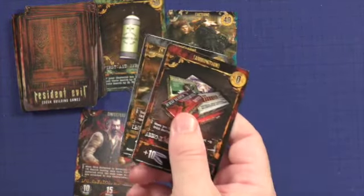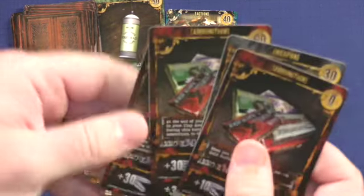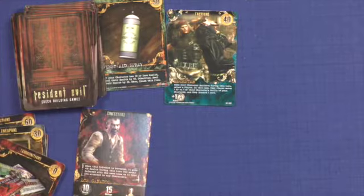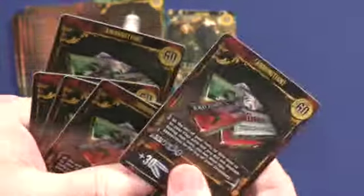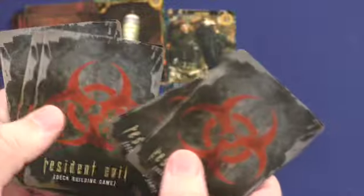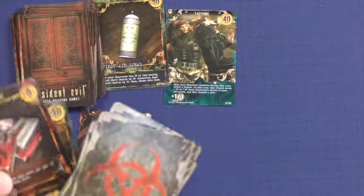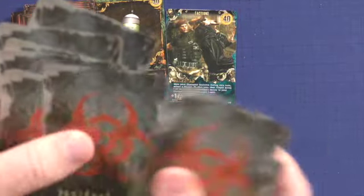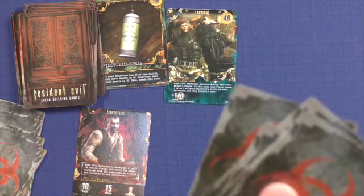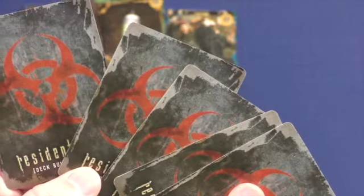At the end of your turn, you discard all your cards into your discard pile, then draw five new cards for your new hand. If at any point you go to draw and your deck is empty, you shuffle everything together and draw five new cards. That means any cards you've bought that were in your discard pile can now potentially be in your hand.